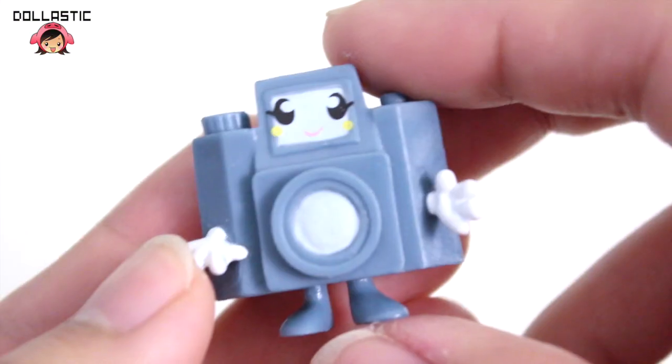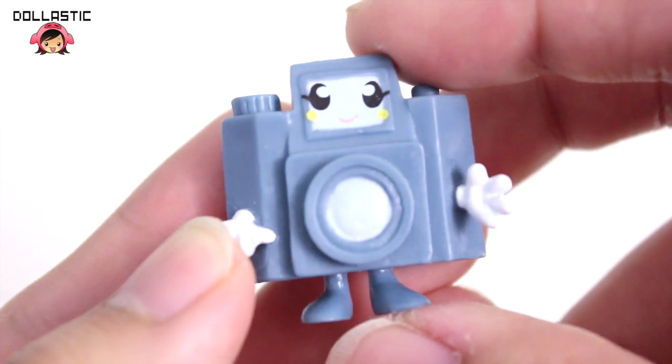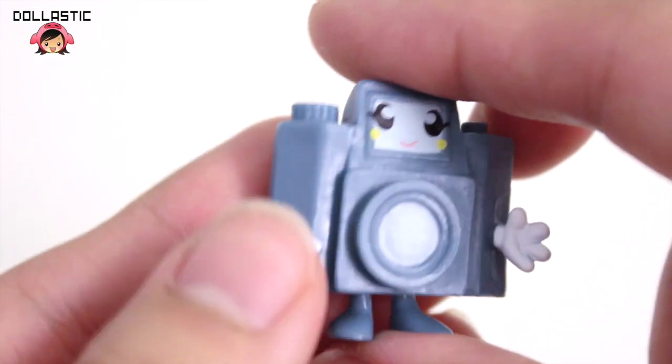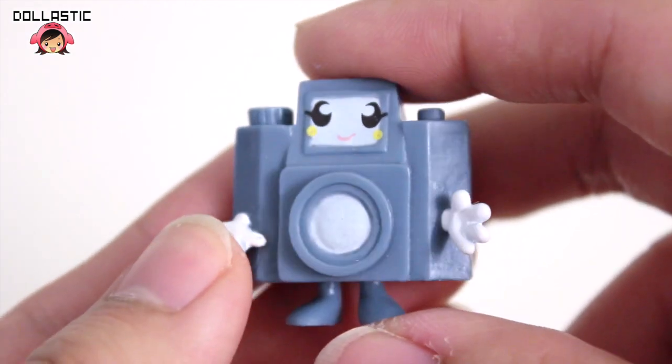So this one is Blurp — I think it's a Blowfish. And here is Holga. I actually have her in my Moshi Monsters game and I think she looks absolutely adorable. She's actually one of those Moshlings that I would like to have doubles of so that I can make it into a charm and maybe wear it as a necklace.